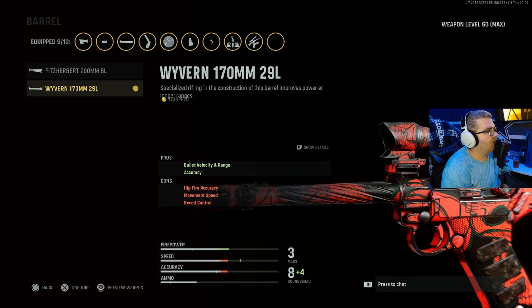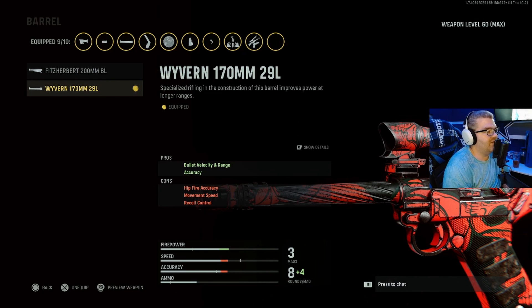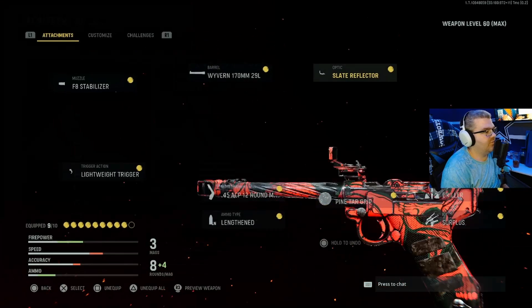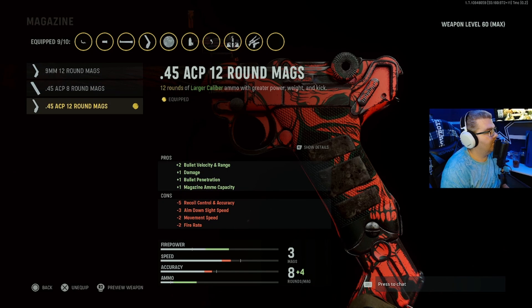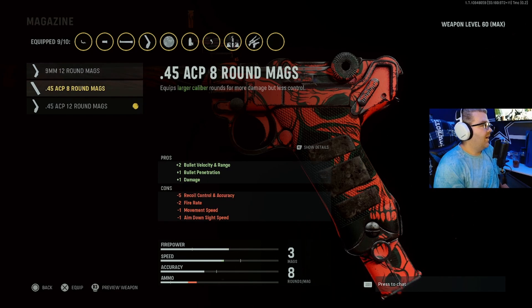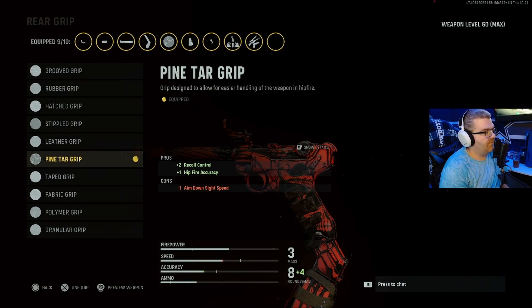For the majority of the grind I ran the barrel for bullet velocity and range — the recoil is not bad on this gun. I usually ran that until I had to do the headshots because my eyes are bad, but I ran the rapid trigger. For hardcore I ran the 9mm 12-round mags — you didn't need the bullet penetration for hardcore. But if you go core I'd probably go with the 45 ACP 12-round mag for a little more bullet penetration, damage, and range. And then the Lenzburg pine tar grip for the recoil control.